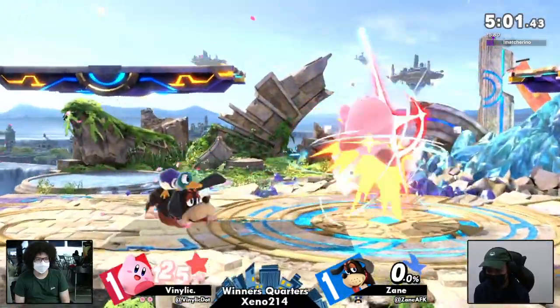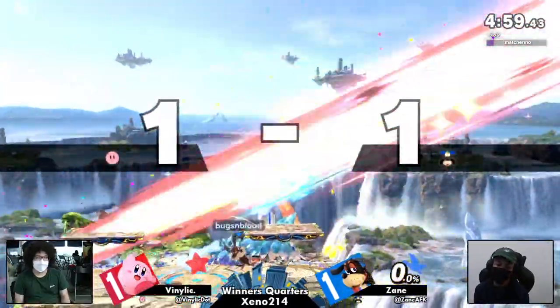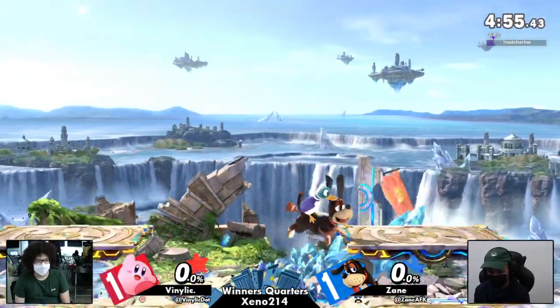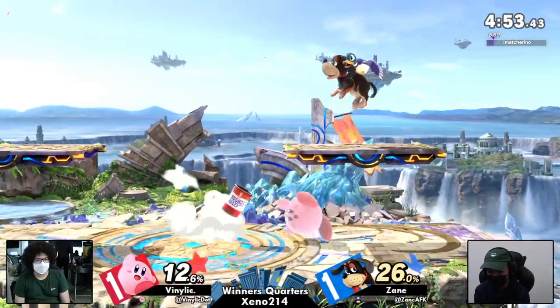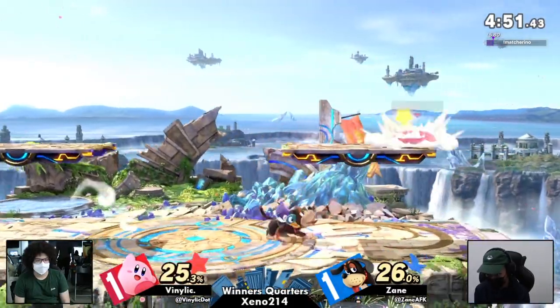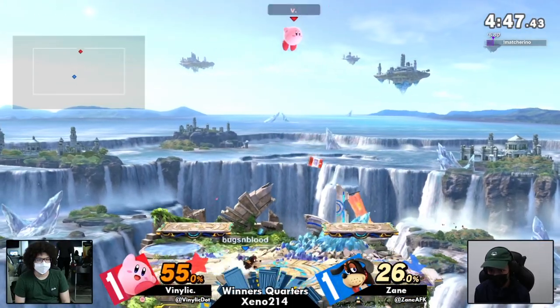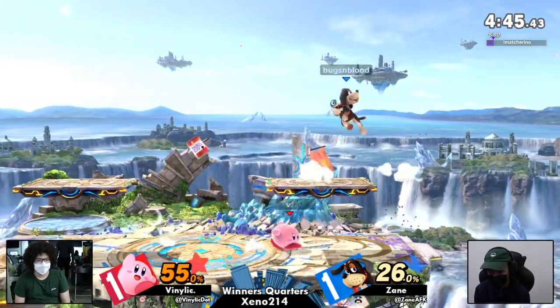Let's see if Venilic can get one of those low percent combos — that's big! Forward or back air, just enough to take the stock. I always forget you have to hold that move to actually kill, because fair never kills. A good way to tell the difference between forward and back air is if it actually killed or not — similar looking moves for sure.